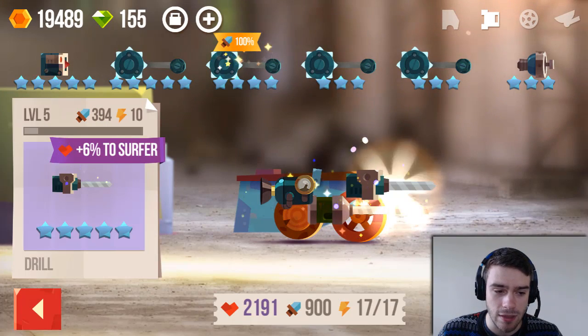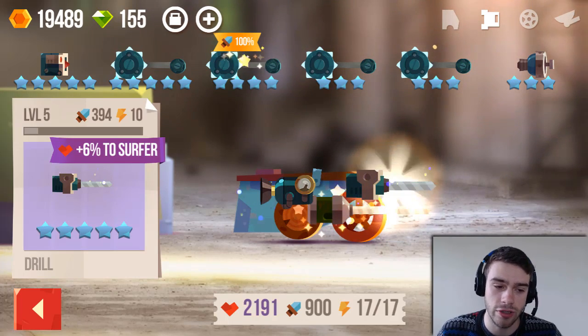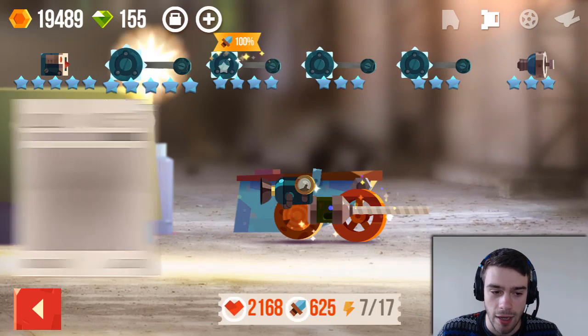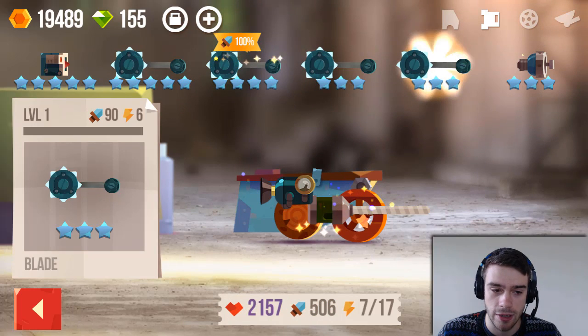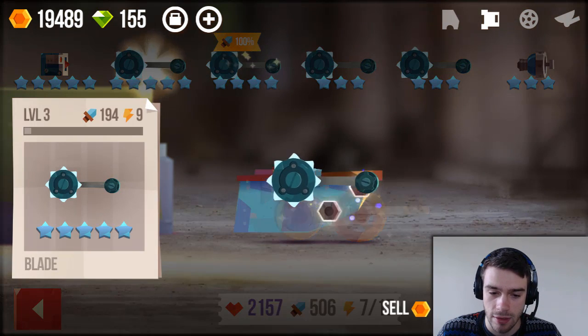This current weapon offers 400 attack for 10 power — that's quite a lot. So we're going to remove that and I have this blade over here. This is my most powerful blade — it offers 200 attack for 9 power. So we're going to equip this.